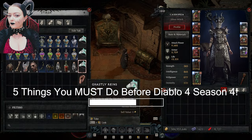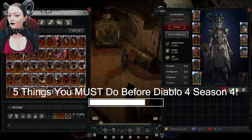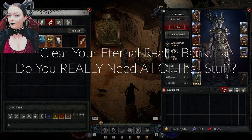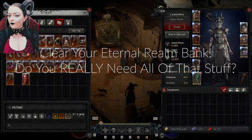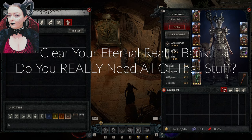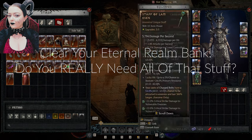First of all, Eternal Realm. You need to clear out your bank. Do you really need those three ghastly reins of the ghost steed when you've already got one? Do you really need those random aspects? Do you really need that random gear? Are you going to use it? Time to make the hard choices and get rid of some of that junk.